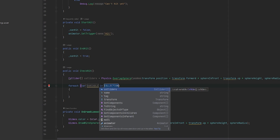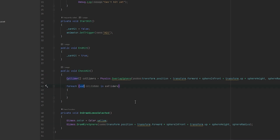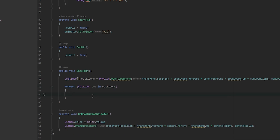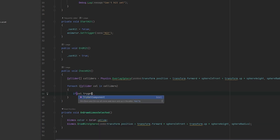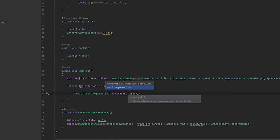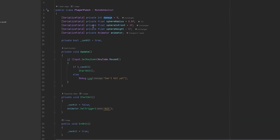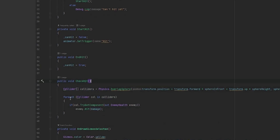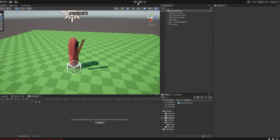Now back to the actual hit: we loop through everything in the colliders array. For each collider, we check if it has the EnemyHealth script using TryGetComponent out EnemyHealth — and if it does, we call enemy.Hit passing in _damage. That's really all there is to it. Every time CheckHit is called at the right animation timing, it loops through everything hit in front of the player, and if any of them have EnemyHealth it deducts damage, triggers the hit animation, and checks if the enemy is dead — spawning particles and destroying them if so.